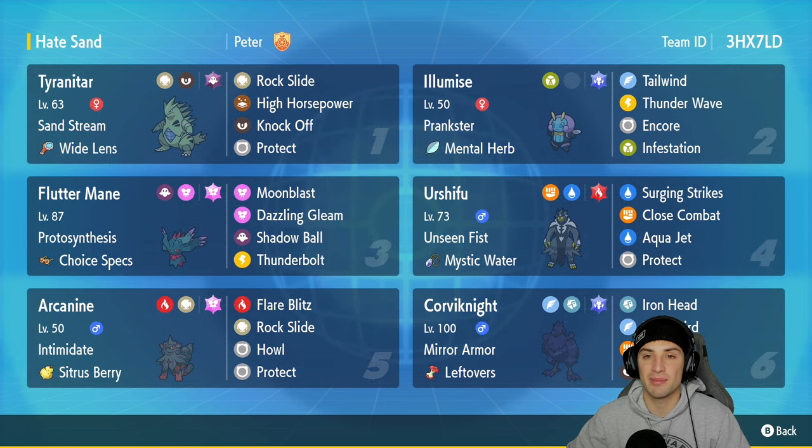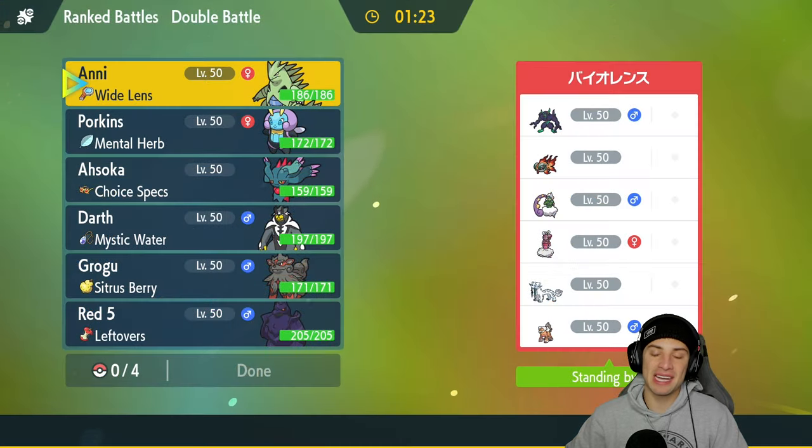In our final slot is the lovely Corvinite — absolutely love this Pokemon ever since it was released in Sword and Shield. It's got Mirror Armor, which is such a cool ability, with Leftovers as its item, rocking Iron Head, Brave Bird, Bulk Up for that attack and defense boost, and Taunt to shut down opposing support. If you want to rent the team, the code is in the top right-hand corner — let's hop onto that ranked double ladder!